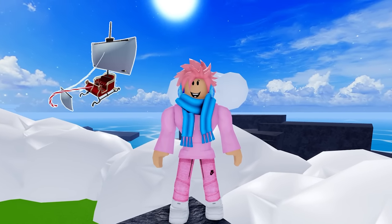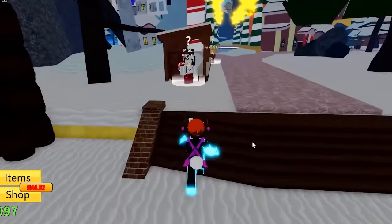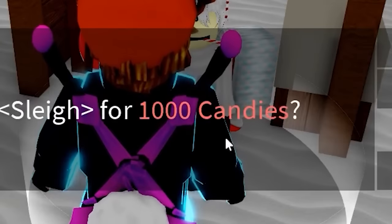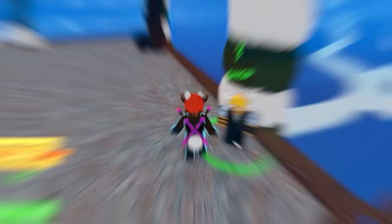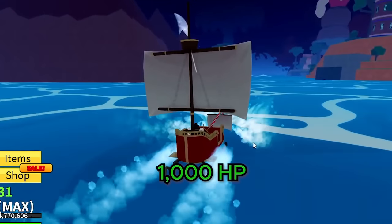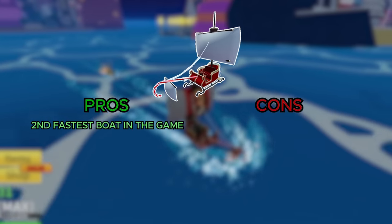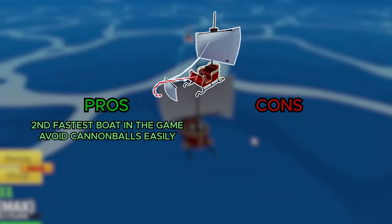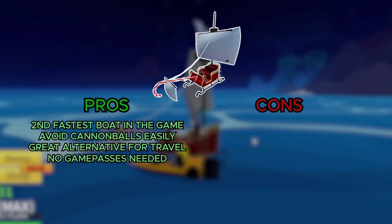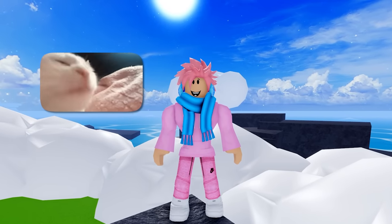The final and coolest boat in the game is the Slay. It's the second fastest boat, only behind the Enforcer. You buy it from Santa Claus himself for 1,000 candies — but obviously only during the Christmas event. Once purchased, you can spawn it anytime from the Luxury Boat Dealer for 5,000 belly. It has 1,000 HP, which is solid given its speed, and it actually plays music while you drive it.